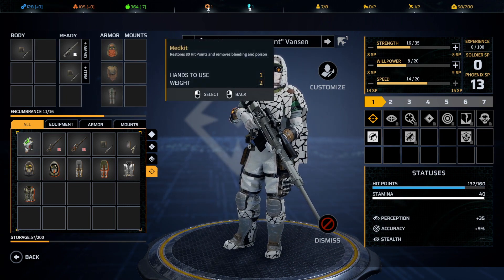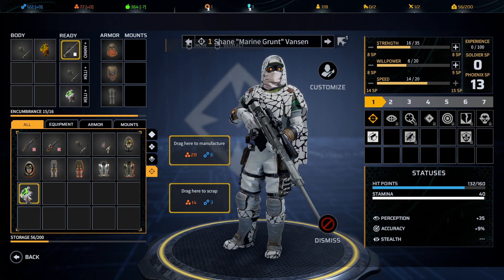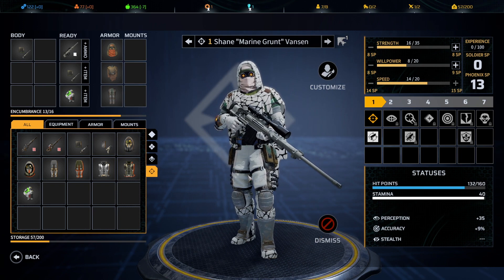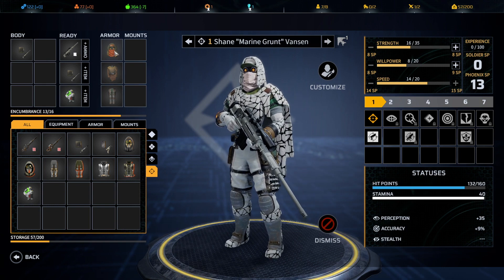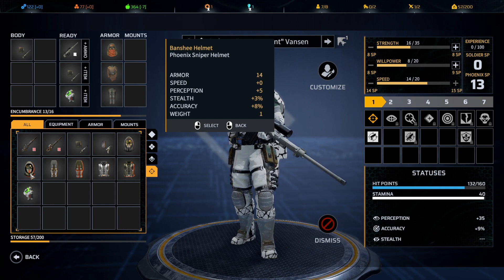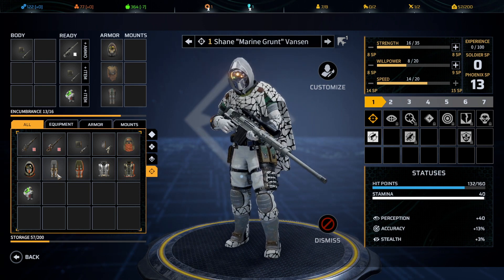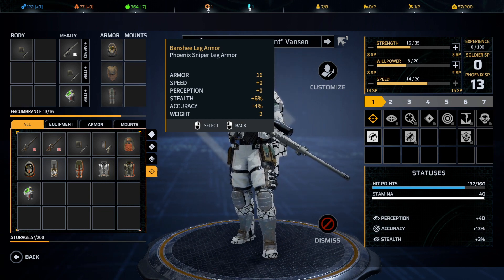Shane, marine grunt Vanson, we need to get you equipped. I want one more med kit, and we're going to upgrade you because this independent armor is just not as good accuracy-wise — plus four accuracy versus our Phoenix Point armor at plus eight, plus a tiny bit of stealth. Let's switch you out and give you the extra fancy gear.